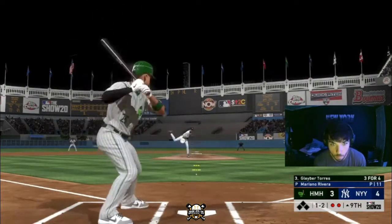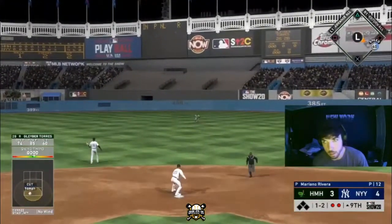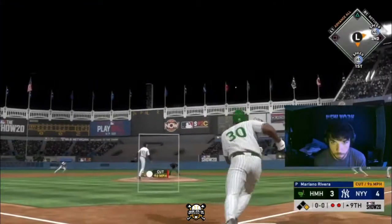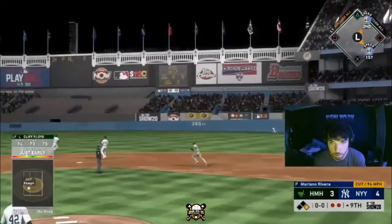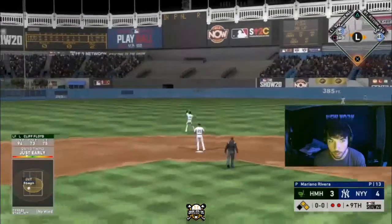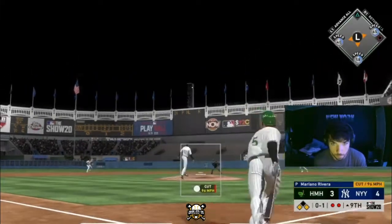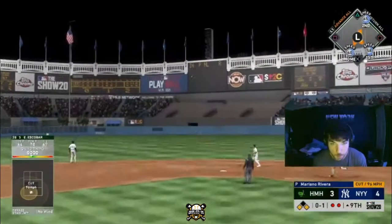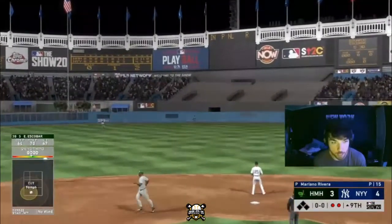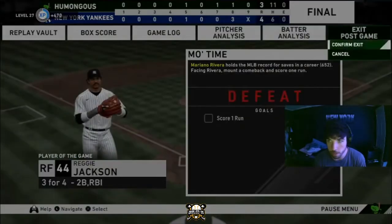A double play ball — gotta love when the computer is painting the corners with a sinker on rookie difficulty. Boys are down to one out. We get a gapper — it's not going to get in the gap but we got Glaber to third base, a hit wins it. And there's a hard line out to lose the first challenge. What a way to start it boys.